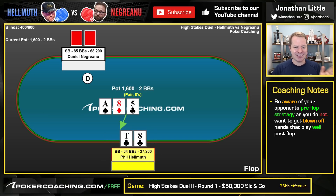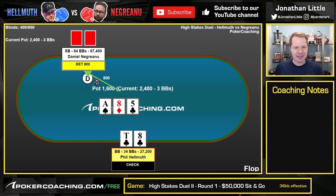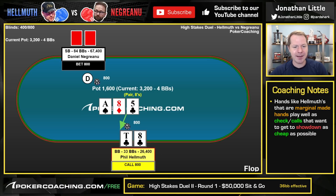The flop comes ace, 8, 5 with one club, giving Phil Hellmuth middle pair with a backdoor flush draw. He basically has the nuts. He checks. Now Negreanu makes a half-pot bet, 800 into the 1,600 pot. This seems like a great spot to call. You're going to find that middle pair with a bad kicker is a hand that is very, very happy just to check-call the flop and try to see a cheap showdown. And that's what he does.